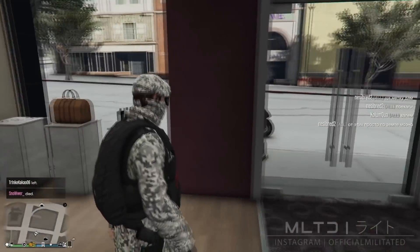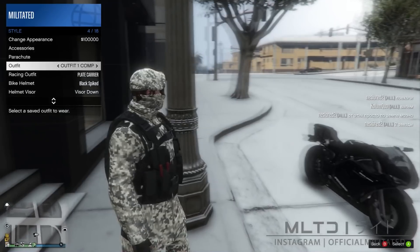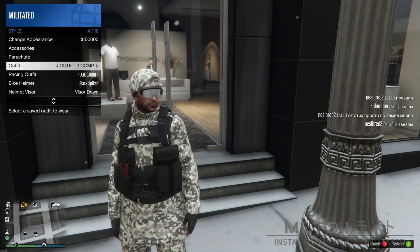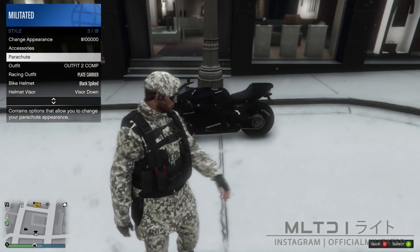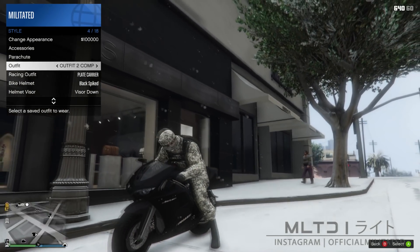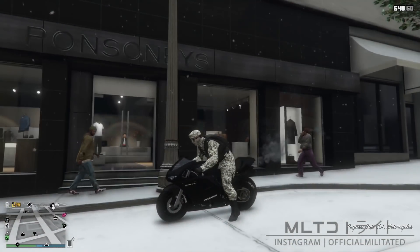Just before we move on to outfit three, there's one problem with this outfit and I'll show you how to fix it. If you switch outfit and change back, you'll notice the mask doesn't reappear. To fix this, go up to where it says parachute and enter a vehicle, then equip the outfit as you're getting in — this will make the mask reappear. If you want a stress-free experience, you can use a forwards cap instead and that will stop it from happening.